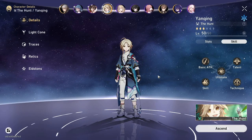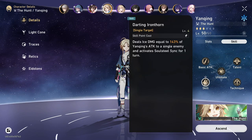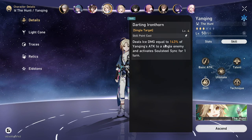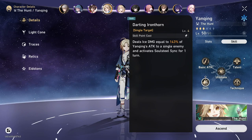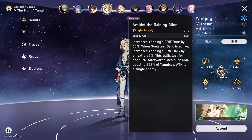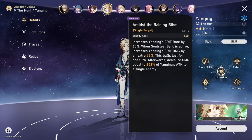The first thing we're going to be talking about is the skills and what makes them different from any other character. With Yenching, you're going to be using your skill almost every time you get your turn, because the skill activates Soul Sync for one turn. Soul Sync enhances your other abilities — for example, your ult. If Soul Sync is active after you use your ult, it increases Yenching's crit rate by 60%.